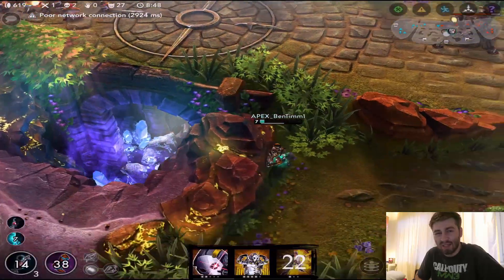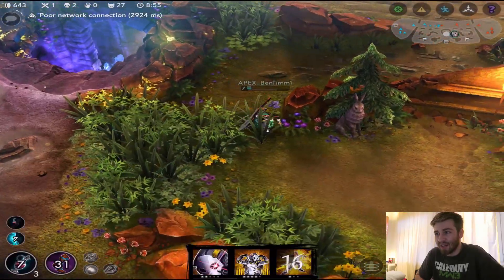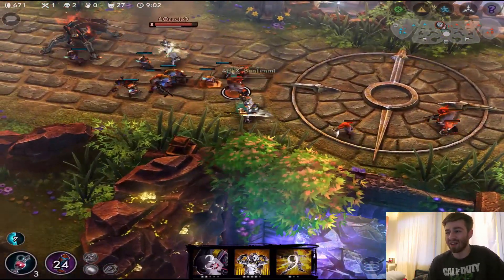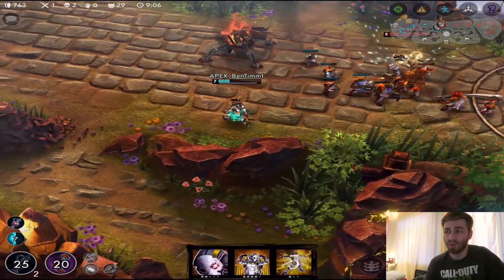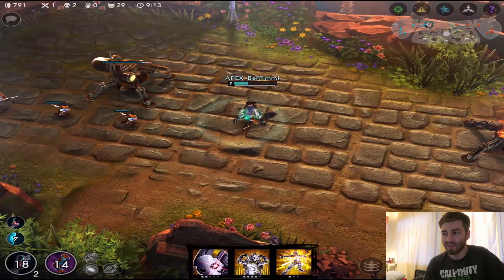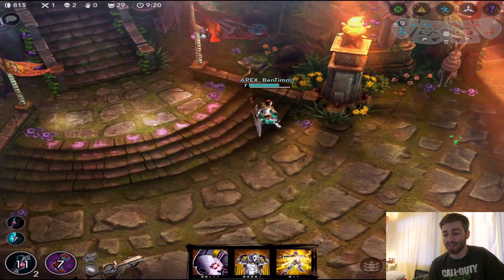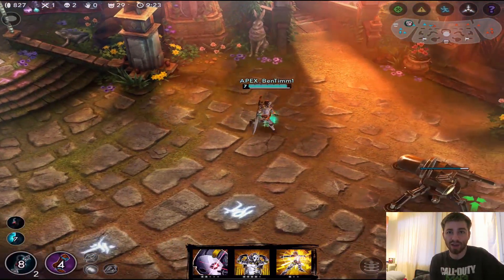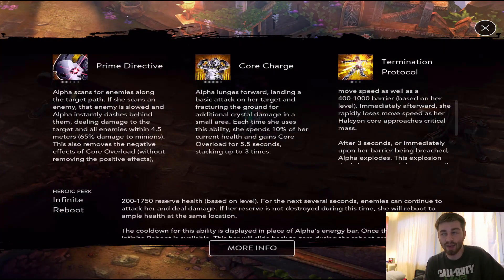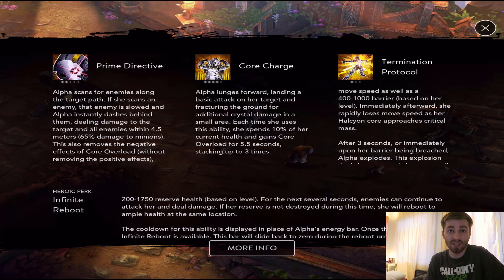Crystal power is definitely the safer option. Weapon power could work with the on-hit effects on the A and B, but your ultimate won't deal full damage. I need to test it more — let me know what builds you're going with. With crystal power, Aftershock gives a ton of burst every few seconds with the B ability, and then her ultimate hits for full damage. Good combos include Ardent Gauntlet, maybe Ffinn to drag enemies back, and Catherine stun. Let me know your thoughts on Alpha and I'll see you guys later.